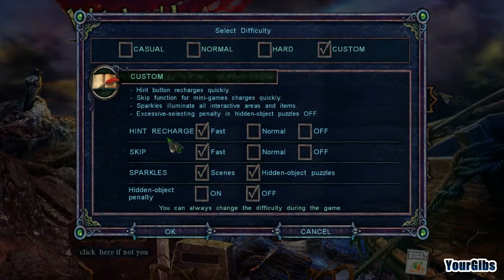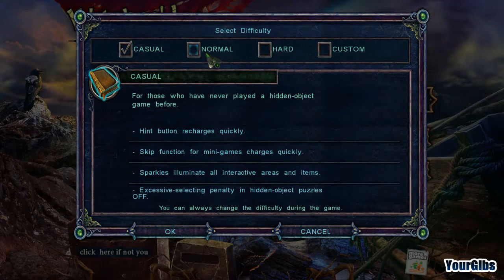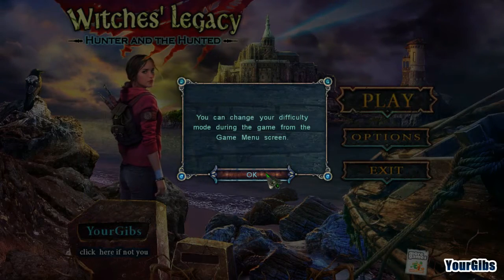Maybe you have a separate custom setting you like to use? There's a Hidden Object Penalty — that's an excessive selecting penalty in hidden object puzzles. I never really thought of it that way.